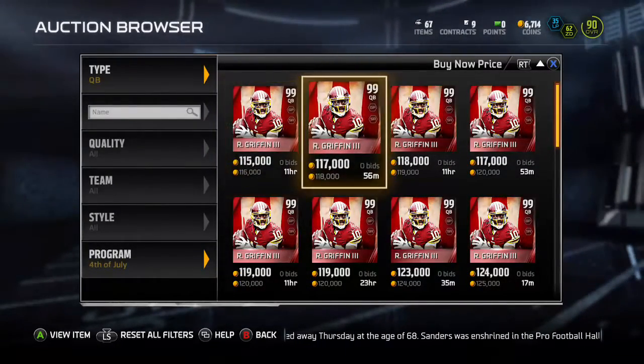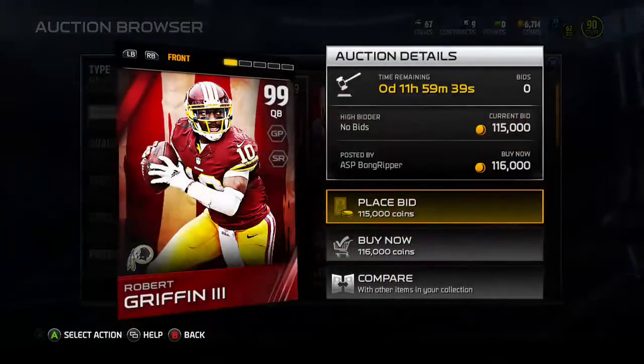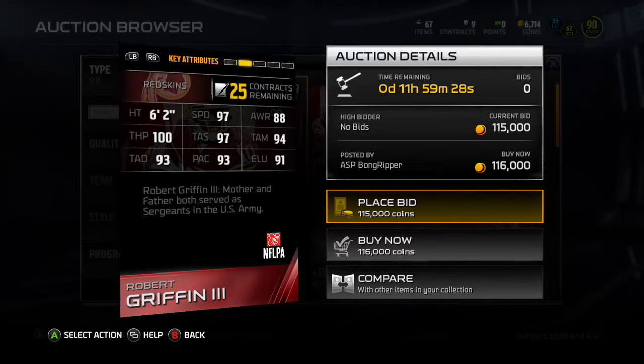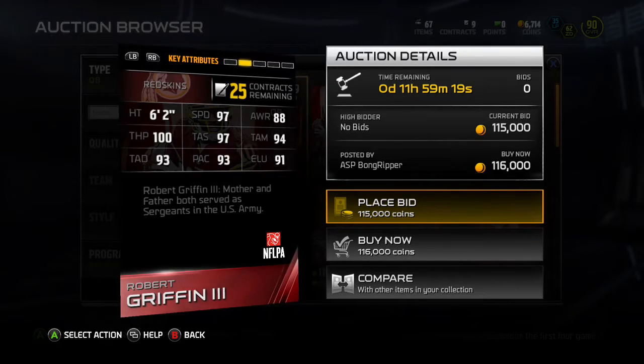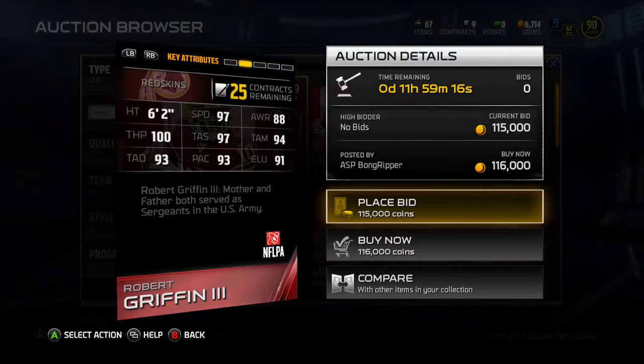He's just about the same as B-Jax and Derek Johnson. It's been up for like an hour and a half. 97 speed, 97 short, 94 medium, 93 deep, 100 throw power. Pretty much it's just an upgrade from that 96 Combine Warrior, which is exactly what I expected.